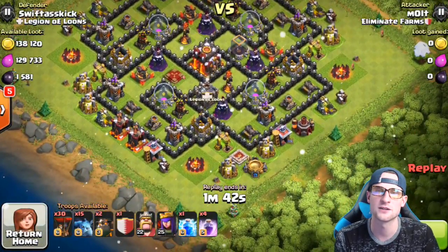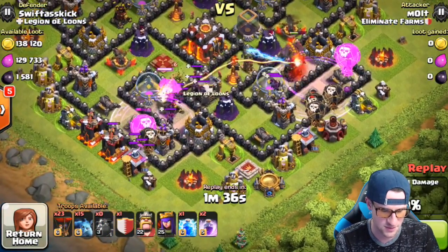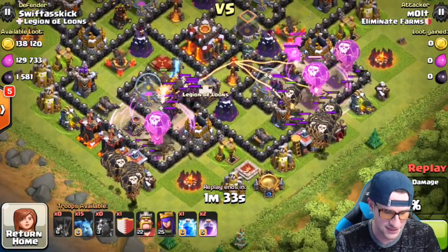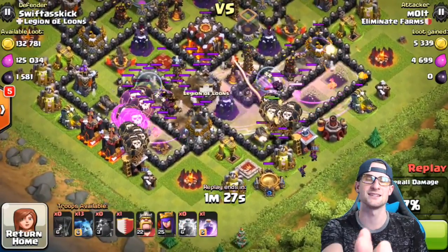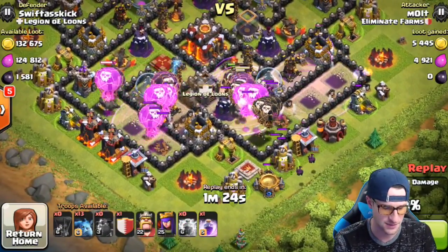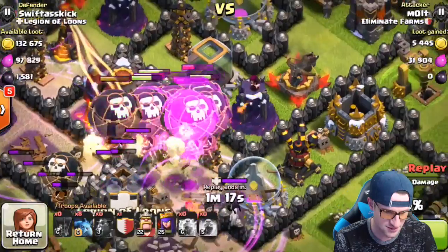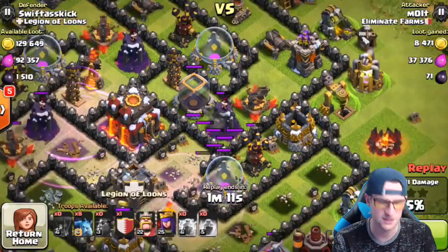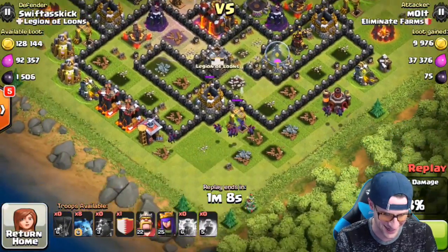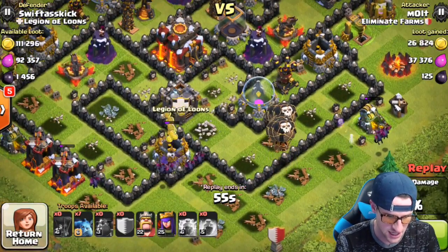Now let's look at this attack from my attack log. This is what I've been doing - messing around with lava loon. I drop off a couple of balloons, like three or four, then drop my lava hounds right behind them, throw down the rage spells, get them all up in there, then drop the rest of the loons. That way the lava hounds fly past the balloons, get up in there, and start doing some damage. Our balloons are doing work in the center, but there are like 15 of them at a wizard tower and they don't even take it down.